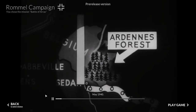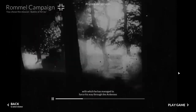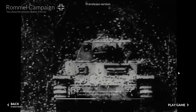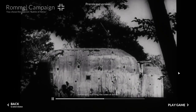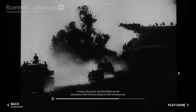May 1940: despite lacking experience in commanding tank units, Erwin Rommel was appointed as the commander of the 7th Panzer Division. He managed to force his way through the Ardennes, a region thought to be impossible to traverse with armored units. This allowed him to circumvent the Maginot Line and continue his push west, eventually reaching the town of Arras. It was here that the Allies would commence their fiercest attack on the Germans yet.